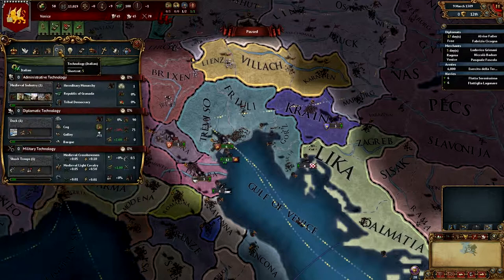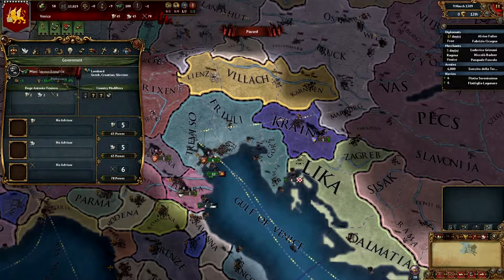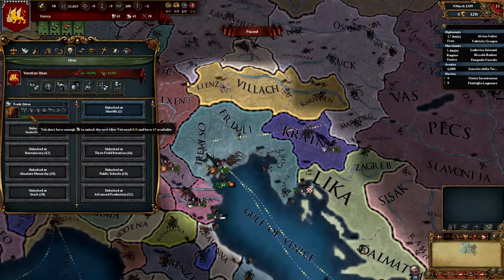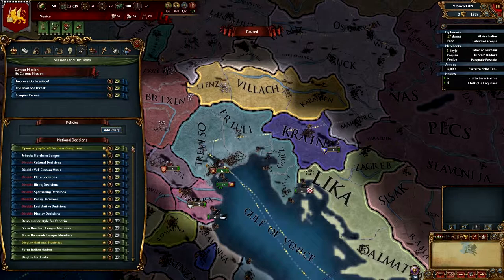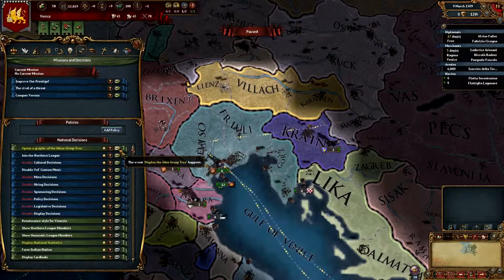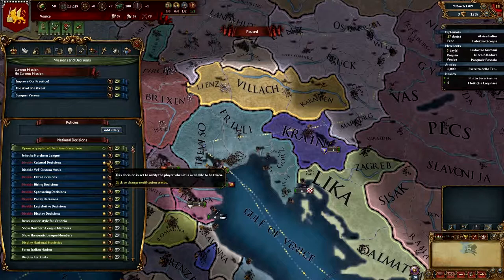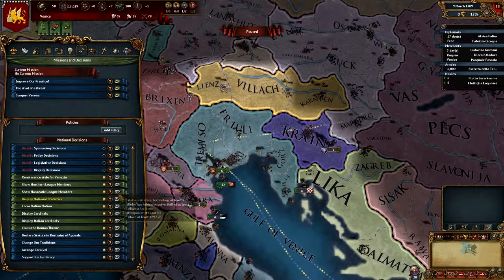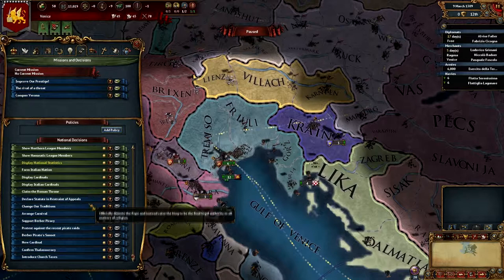I don't fully understand trading yet but we'll get there. Technology and ideas-wise, we already got a trade idea to start with - I always pick that one. We can now open the ideas group tree. There are some mod decisions available - join the northern league, cultural decisions - but I'll just close them all for now since they keep popping up.